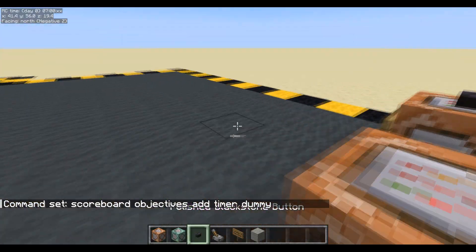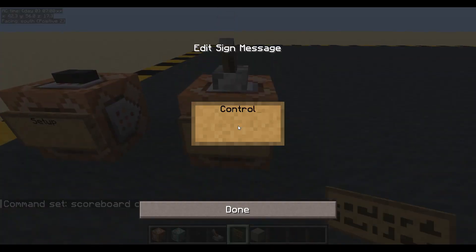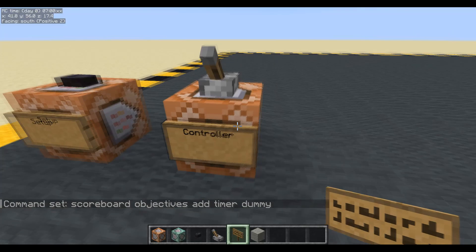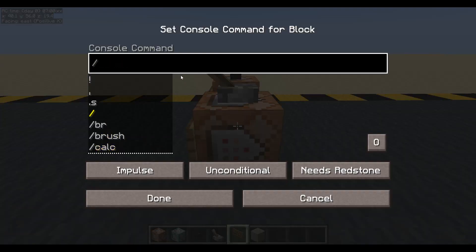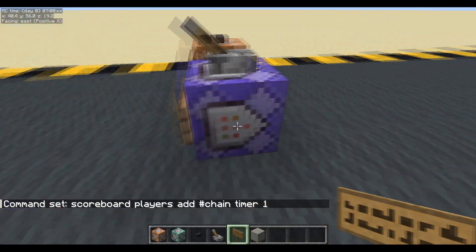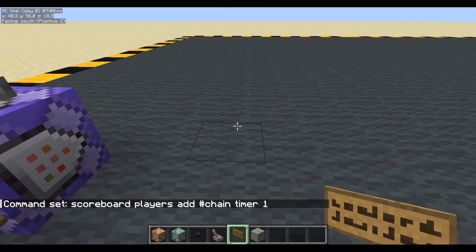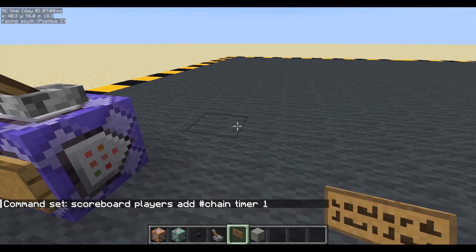Now let's make a little controller. The controller is obviously going to control everything. We'll start by setting it to repeat and scoreboard players add — we'll call a fake player 'chain', chain timer, add one. I want the chain link to move up by one block, so I'll teleport it 0.05.